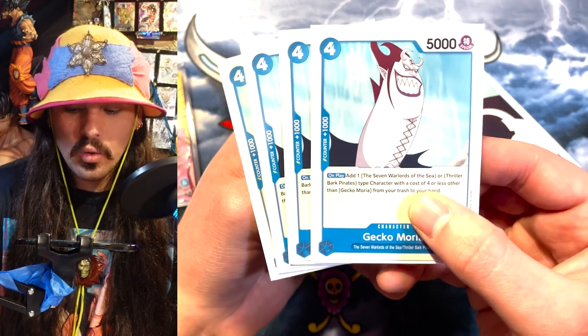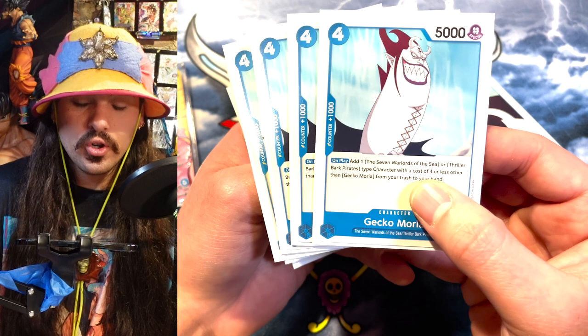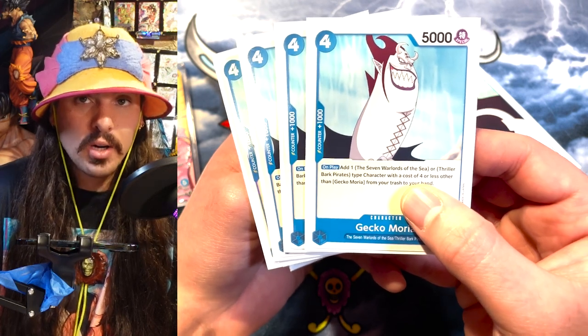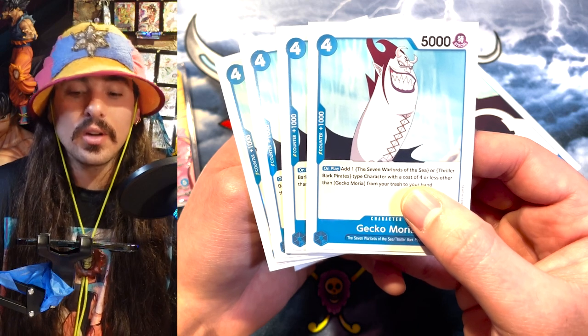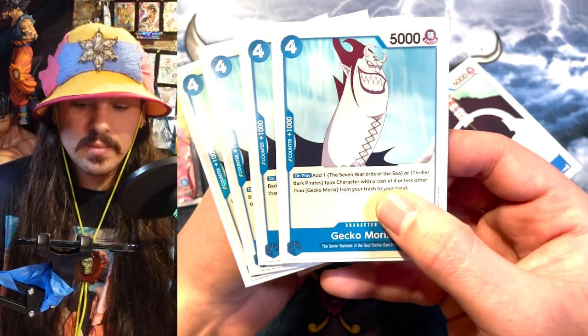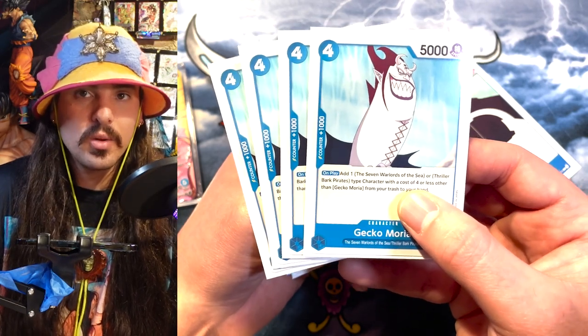Gekko Moria is good. You play four, and you can grab a Warlord cost four or less from your drop area. So you can get your Law blockers back, your Dofi blockers back, your Boa Hancocks back, your Mihawks back, your Kumas back. There's just so much that you can grab with him. He's so valuable in the deck to recoup your value.